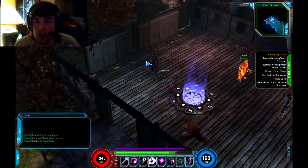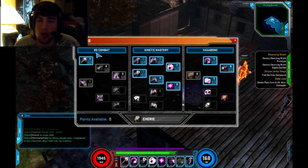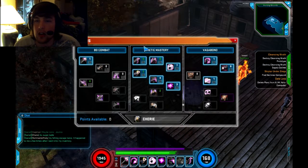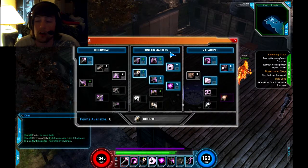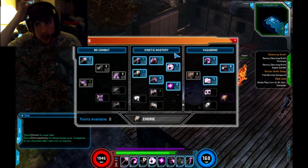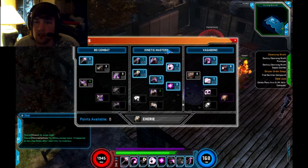I just upgraded him. I'm mostly going to be kinetic — I'm not really going to go bo staff. I think you can get more out of his kinetic cards, his kinetic energy, than a staff build.